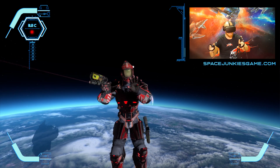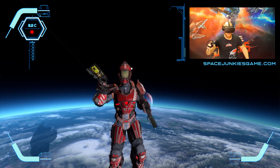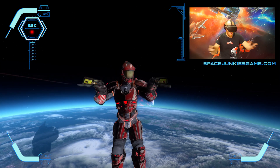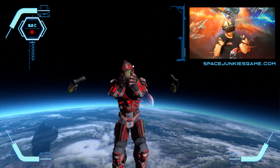One of the funnest parts about Space Junkies, and about actually having your hands in VR, is that now you can actually have two weapons. This allows you to shoot vertically or horizontally in different directions simultaneously.